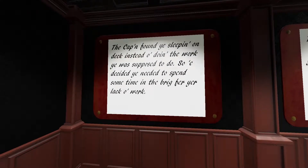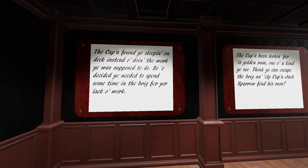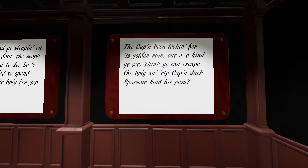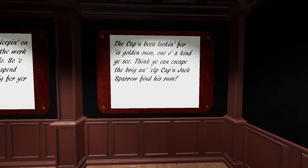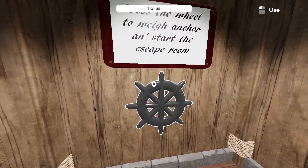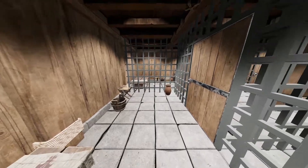Background story: the captain found you sleeping on deck instead of doing the work you were supposed to do, so he decided you needed to spend some time in the brig for your lack of work. The captain's been looking for his golden rum — one of a kind. Think you can escape the brig and help Captain Jack Sparrow find his rum? We can certainly try, so let's press the wheel to weigh anchor and start the escape room.